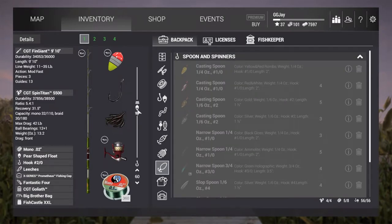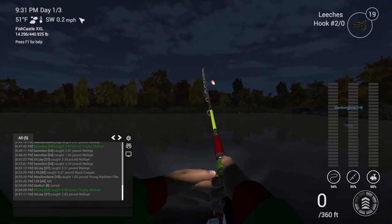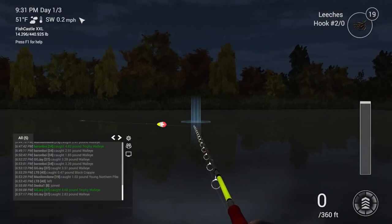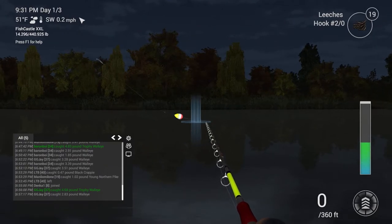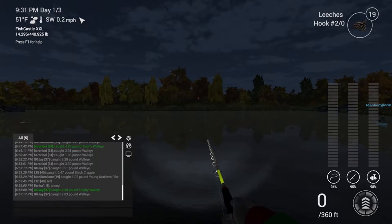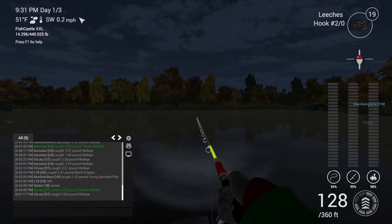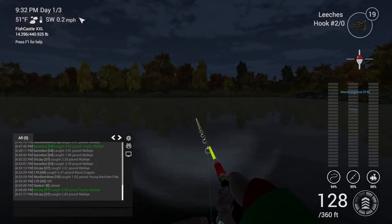Leeches, apparently — let's try with leeches. We're going to tap back to the map and see if we can catch anything with leeches. Apparently leeches are the bait for walleye here on Emerald Lake. I don't know — I've not really done it myself, but we shall see. I'm 128 feet out. Let's see if we get anything.